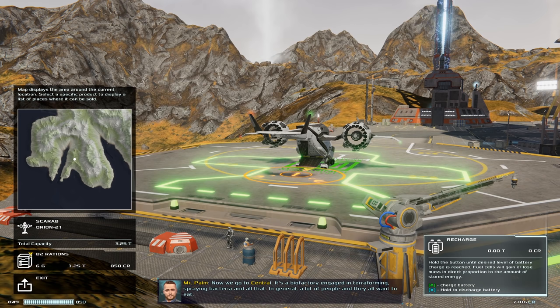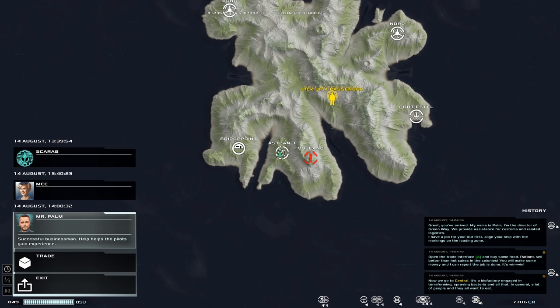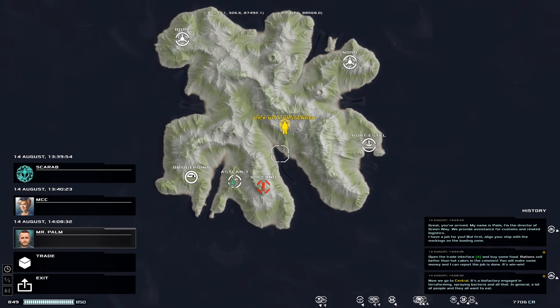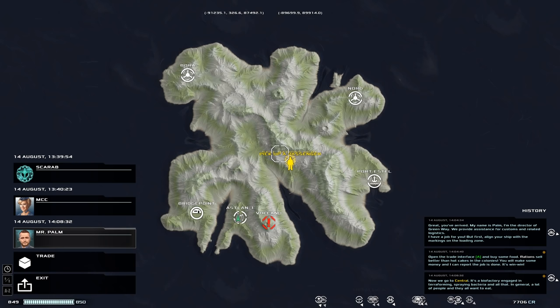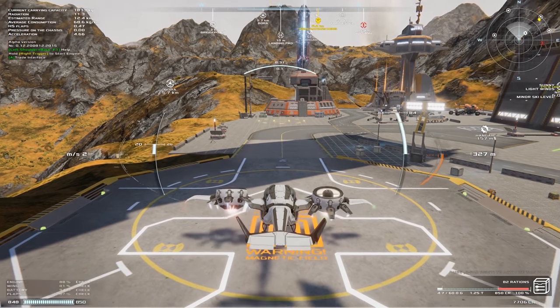We start out with the Scarab, the smallest ship in the game. Initially, the best thing to do is a bunch of local trade missions. We can also see that Mr. Palm down at the bottom of the screen gave us some insight on how to begin. The best thing then is to pick up some rations and take them to another base called Central, which is right there in the centre of the island.